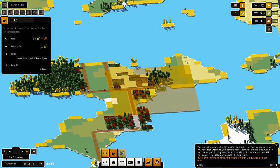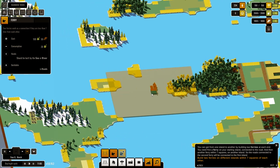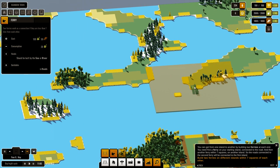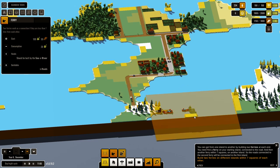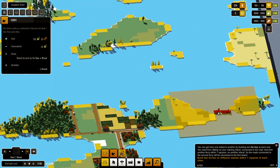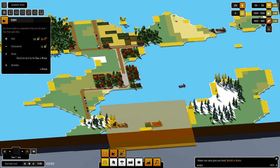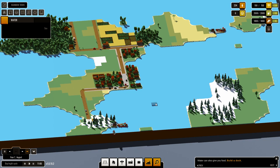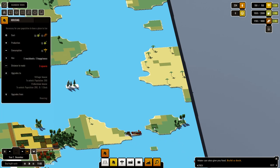Where can we put this ferry? It needs to be connected. Can it overlap? We don't really know how this ferry works right at this present moment in time. Do they just disappear? Can we actually build houses on here? Oh, we can!